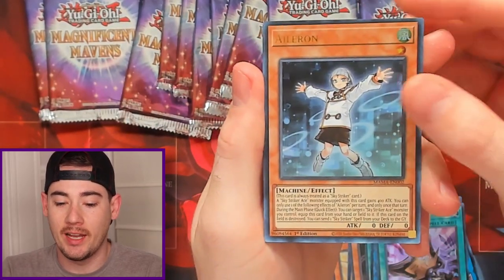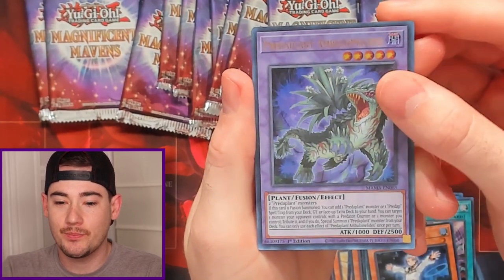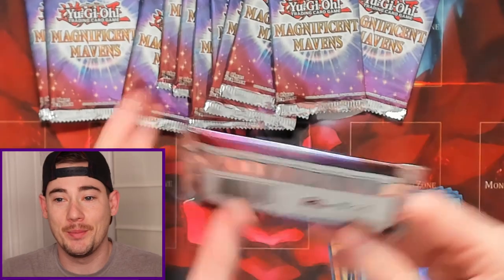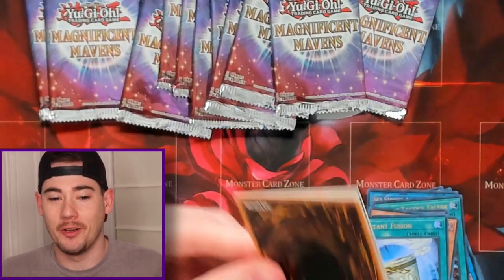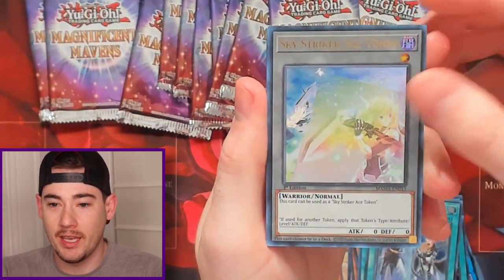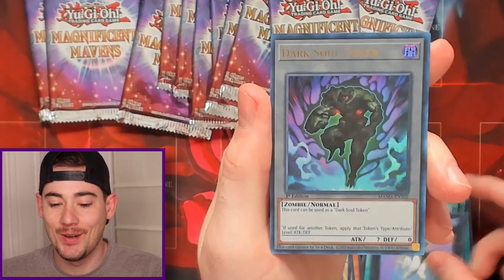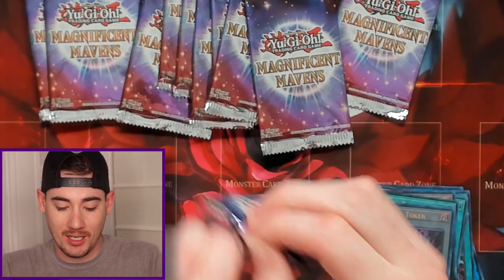Then we got an Aileron, Peta Plant, Vampire's Curse, and Instant Fusion. Under these lights here at the Airbnb, I'm not going to be able to see these cards too well, so hopefully we do not pass over a Pharaoh's Rare. We have a Pendulum Call, Sky Striker Ace Token, Foolish Return, Cat Shark — this is my favorite one — with a Dark Soul Token. We pulled two tokens in that pack.